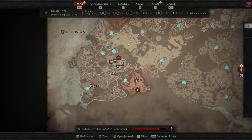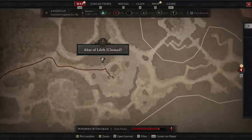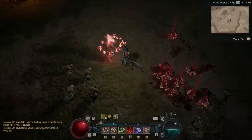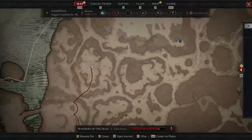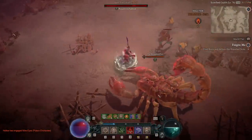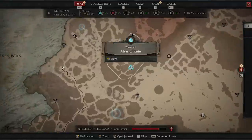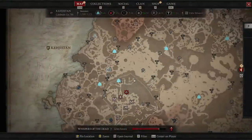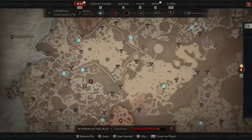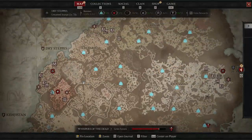Heading west to the southwestern region — out east near an Altar of Lilith — an elite always drops a focus. Just northwest of the city on a plateau is a big scorpion that always drops a one-handed dagger. Heading north, just west of the Altar of Ruin waypoint, is a ghost elite that always drops a wand. Then heading east near the Imperial Library waypoint, an elite always drops a ring. That covers all four elites in that region.